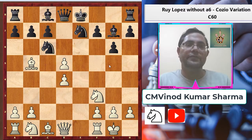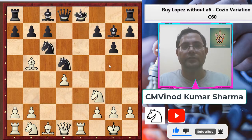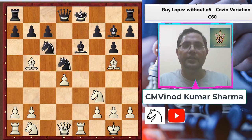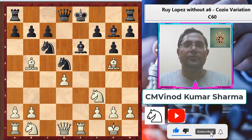White plays exd5, knight takes d5, rook e1 check. You can see white gets some tempos because e5 is open. Black plays bishop e6 — he's planning to castle. That's why white played bishop g5, which is a tricky move. Most people will play wrongly here. The correct move for black is bishop to f6, then white will play bishop to h6. In this game, black opted for queen to d6.